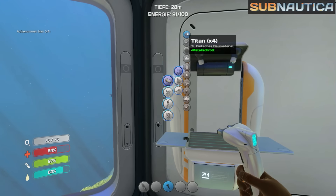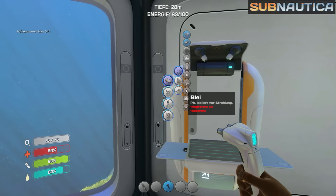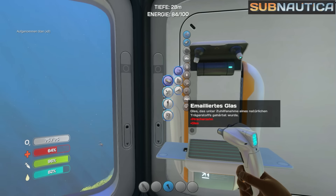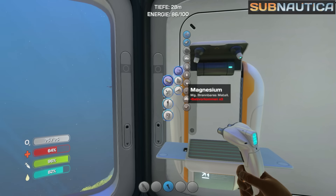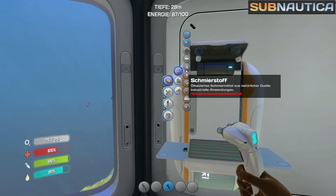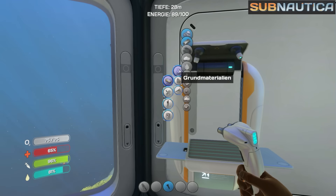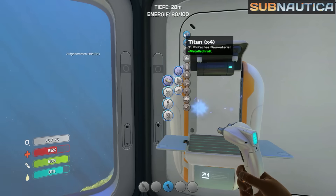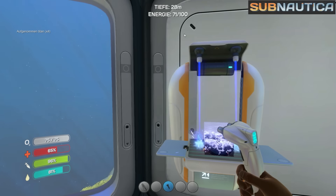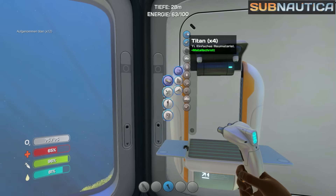Ist zwar manchmal ein bisschen nervig, aber es gehört dazu. Sind hier neue Materialien zugekommen – die Leiste sieht auf einmal so lang aus. Blei, emailliertes Glas, das brauchten wir ja auch. Pirscherzahn und Glas – Pirscher sind diese hässlichen langen Fische. Magnesium und der Schmierstoff sind dazu gekommen. Das hier wird quasi automatisch länger, wenn ich die Ressourcen dafür mitbringe. Pirscher hatte ich auch schon mal, als ich mir das Spiel ganz am Anfang angeguckt habe – wusste aber nicht, was ich damit machen soll. Jetzt haben wir es gelernt.